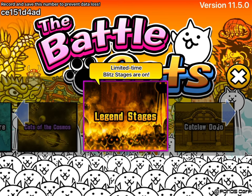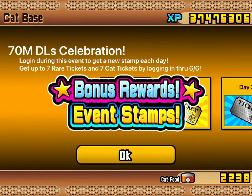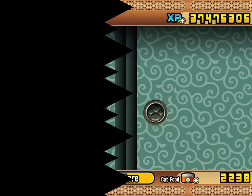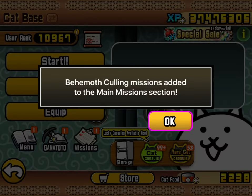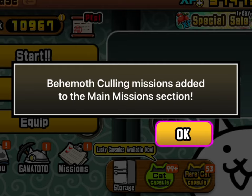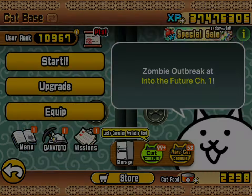Version 11.5 - welcome everyone to another update. 70 million downloads - these numbers are getting so big that I just can't visualize them anymore. Also something I can't understand: behemoth culling is in the main mission section.